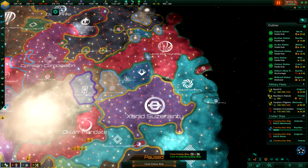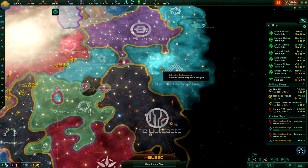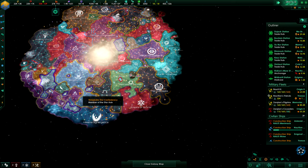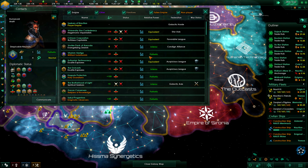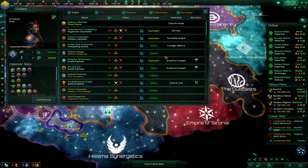The fallen empires are doing nothing — they are just staying there. Sutherians are also pretty nicely going forward. All in all, we kind of control the galaxy, but not really control it — we're just the biggest and baddest out there now, except for the fallen empires, of course. Or at least I think so. Yeah, indeed. And we're also part of the galactic hold.